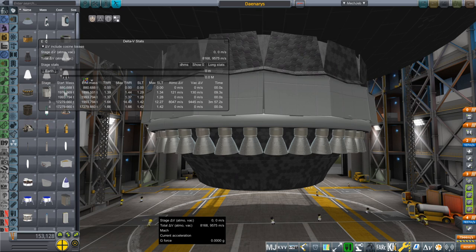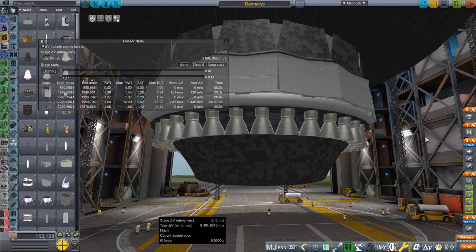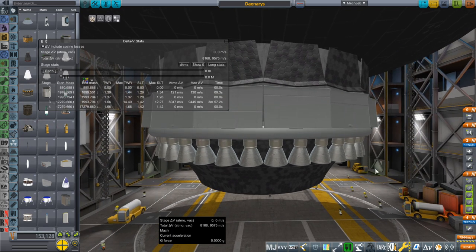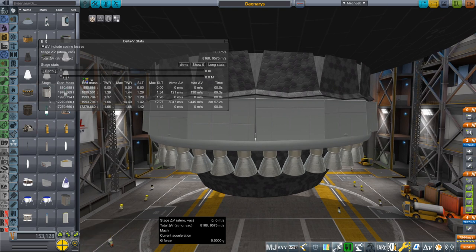Hello everyone, and welcome back to Realism Overhaul Sandbox in Kerbal Space Program 1.8.1. In this video, I present once again the Daenerys Aerospike SSTO, which was designed to lift a fully fueled SpaceX Starship into orbit. But we had a little bit of a problem as far as bringing it back down safely, and I never did fit it with parachutes or anything to make a soft landing.